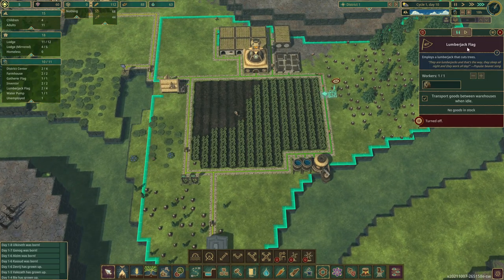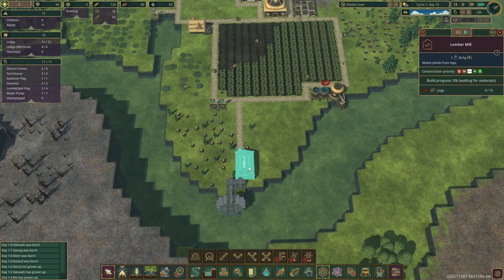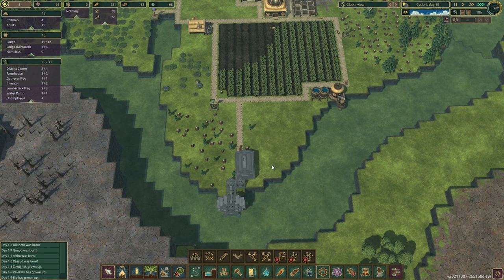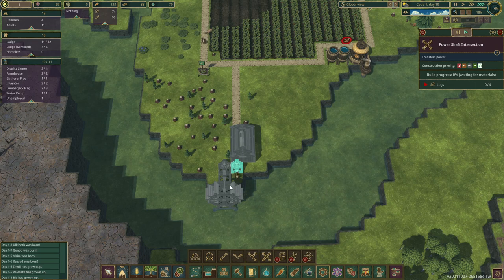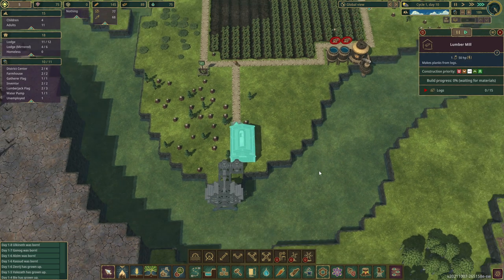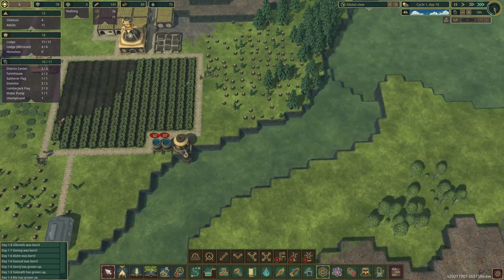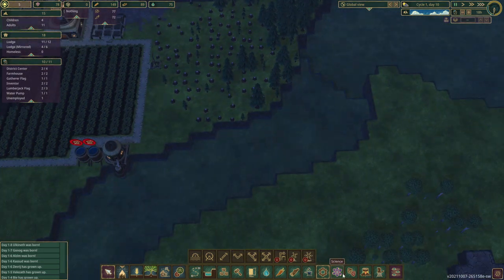We do have an unemployed person. I'll go ahead and unpause this lumberjack flag. We do have a lot of logs. Soon they're going to go to work in the lumber mill. I'll remove one of these buildings and keep the one over there — that's going to be okay. Build this one first because they can get a little boxed in and not be able to reach something. There's no real reason to build a lumber mill first anyway, because it's not going to operate unless water is flowing. How are we doing? We are actually getting quite close to the drought.